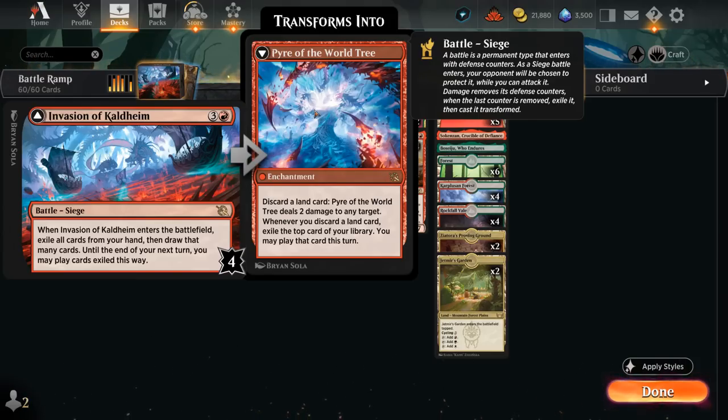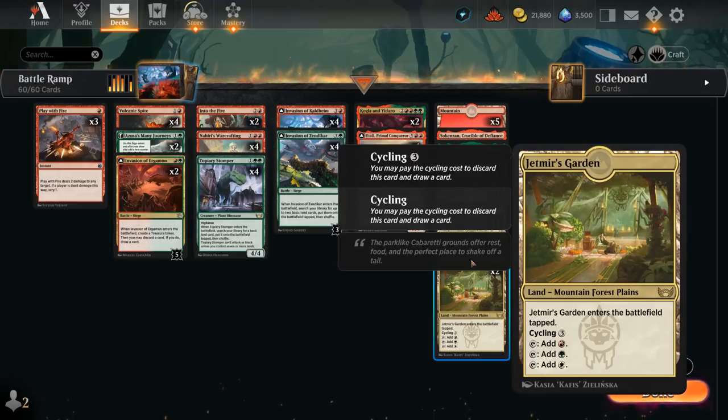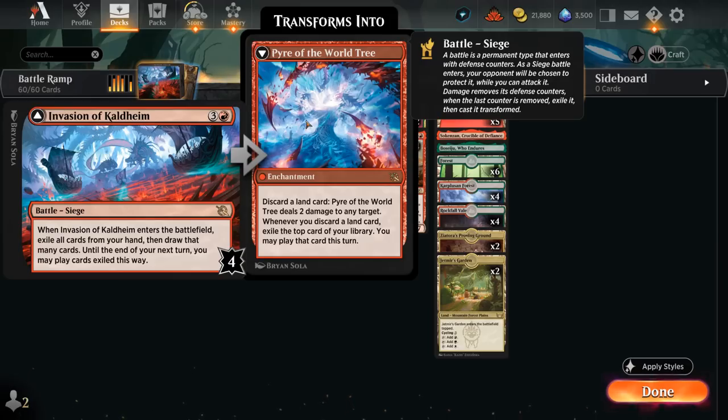Once we transform Invasion of Kaldheim we get Pyre of the World Tree, an enchantment that lets us discard a land card at any point to deal two damage to any target. Whenever we discard a land card, we also exile the top card of our library and may play that card this turn. This also applies to cycling lands like Proving Ground or Jetmir's Garden, and any other discard effects in our deck can synergize with Pyre of the World Tree.